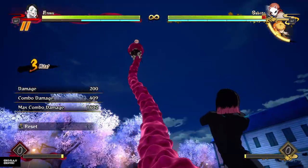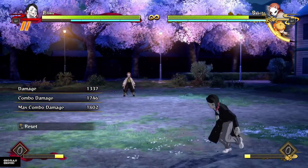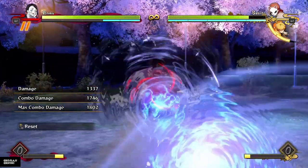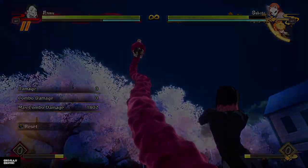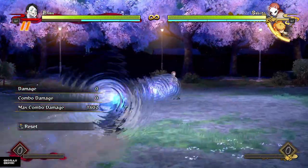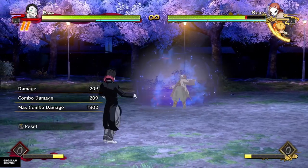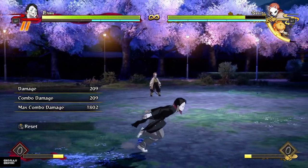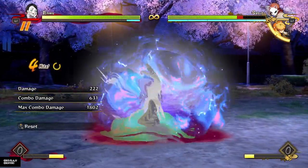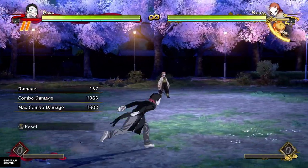I can throw three of them and dash in for a grab — that's kind of broken. They have to be dodging these projectiles because if they get stuck blocking, you can just grab in the middle of the second and third one. And if you don't want to go for the grab, you can chase behind and do regular combos. They don't combo into each other but this is ridiculously overpowered. I cannot wait to experiment with those online.